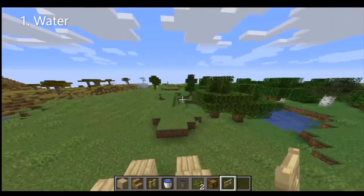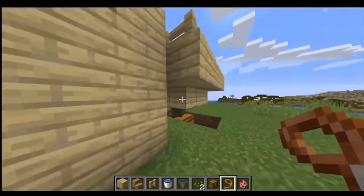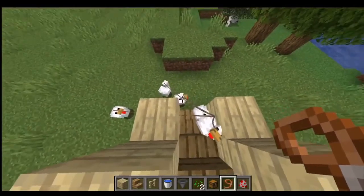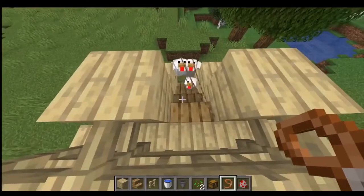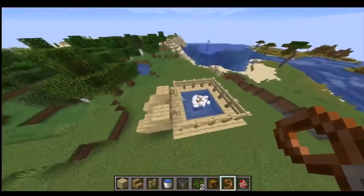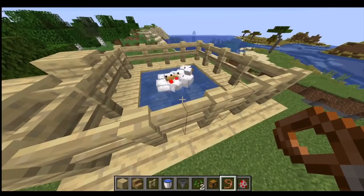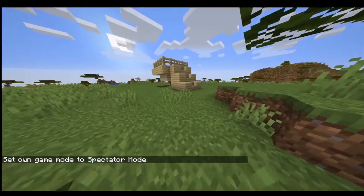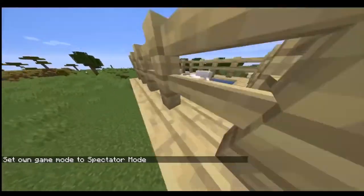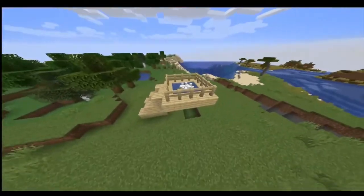Now it's the part where you add the chickens. After you go get your chickens — you can see I've got mine — you get them into the enclosure. If you have leads it's actually pretty easy to get them in. The chickens won't go inside on their own because their wings help them flap and stay above the water. As you can see, the chickens are at the top and they lay eggs which then go into the chest down here.